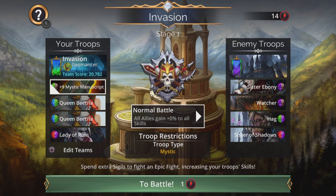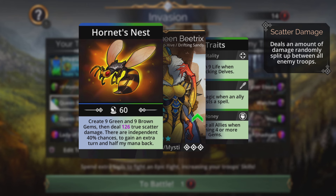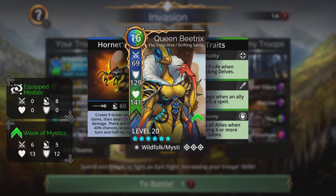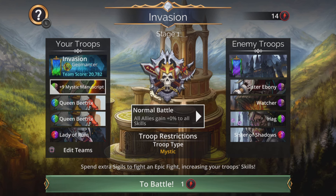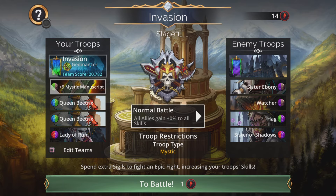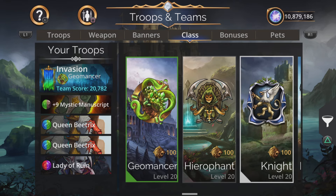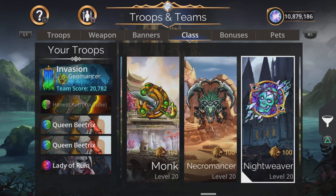We're going to get brown all the time because first of all we collect it for Mystic Manuscript, and secondly Queen Bee creates green and brown. So we're going to be getting a barrier pretty much nonstop, which is going to be pretty important later on - especially if our Lady of Ruin tries to mess things up by setting up the enemy with skulls when you cast her. That is why that barrier is important.